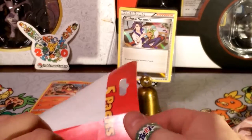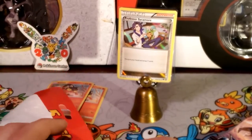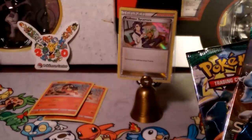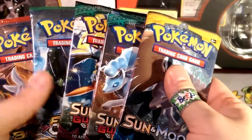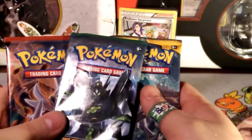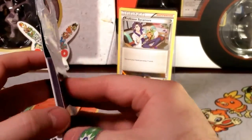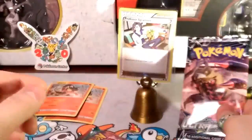Let's see what the other three packs are, and then we'll open the Ultra Prism last — that'll be the lucky pack pick today. We got a Sun and Moon, a Guardians Rising, and another Guardians Rising. I'll do a sandwich: Fates Collide, Sun and Moon, Breakthrough, then Guardians Rising up front, and Ultra Prism last. I'll get the Ultra Prism out of its cardboard — oh, it's a Giratina pack, so we'll open that one last.